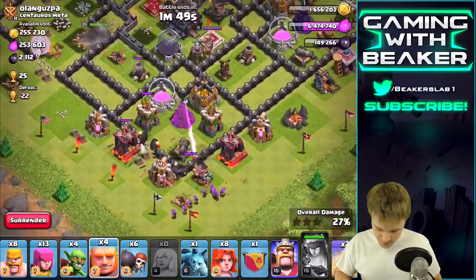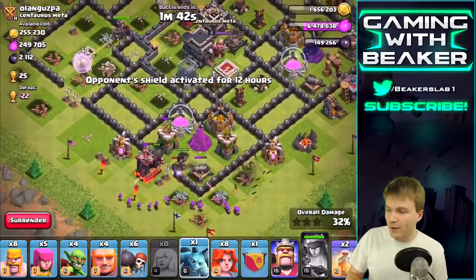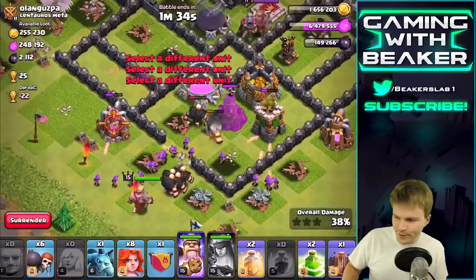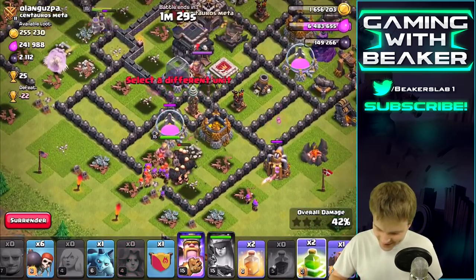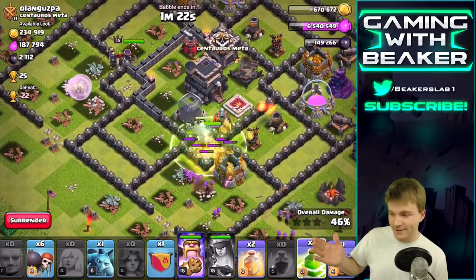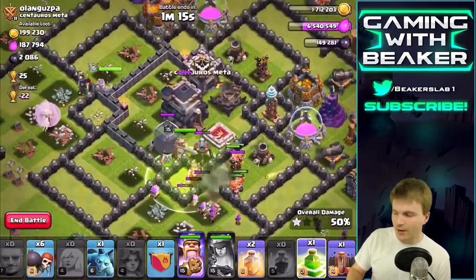This guy doesn't have clan castle troops - I don't think he has clan castle troops. The queen is over there doing her own thing, that's awesome. Letting the giants get up there - looks like there's no bomb in there, which is unusual. There go the valks! We got a bunch of valks here. If they need help I'll drop a heal spell, but right now they're killing it.